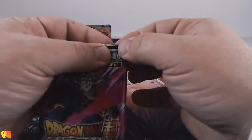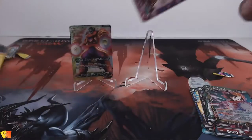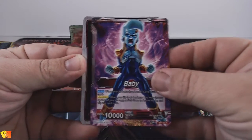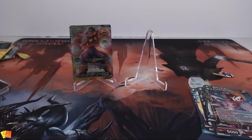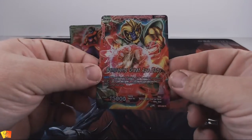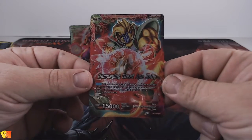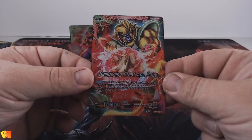Let's crack this one open. These packs are really thick. We got Baby, Baby — that was a pack opened backwards so we went straight to the good stuff. Rampaging Great Ape Baby — nice.